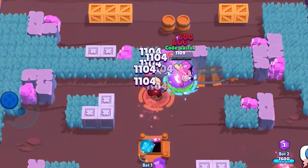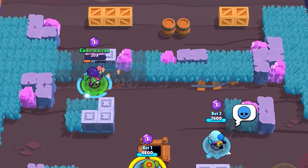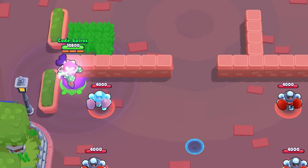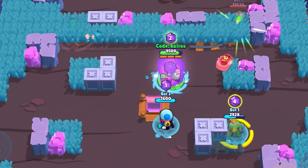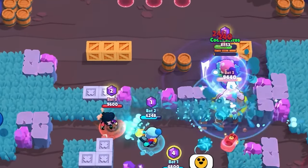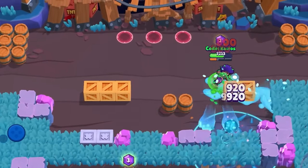Rose's Hypercharge is Grasping Roots — whenever she uses her super while Hypercharged, nearby enemies also get slowed down, making it very hard to escape. It's similar to Em's super except with a much smaller area, about the same size as Lou's super. If Rose's Hypercharge runs out while her super is active, the slowing effect will still be active until the super ends.